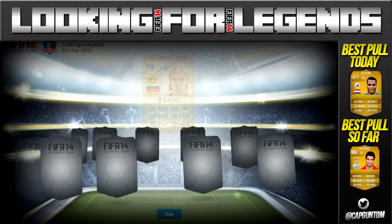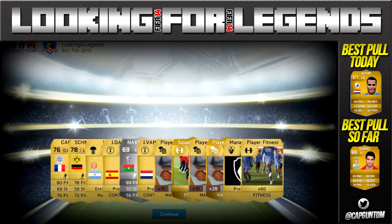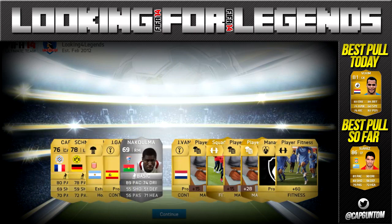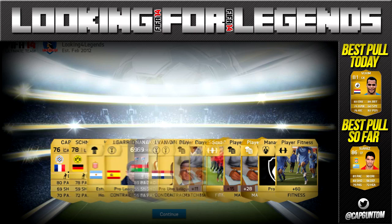Here we go with pack number 8 — what's inside this one? We get Schmelzer, the German international left back from Dortmund, which isn't too bad a pull, though he is non-rare. We also get a player from Burkina Faso who has 89 pace, which is absolutely crazy. I wonder if he's any good — may have to build a team around him at some point.